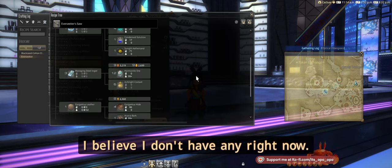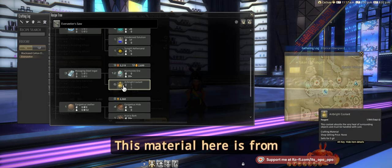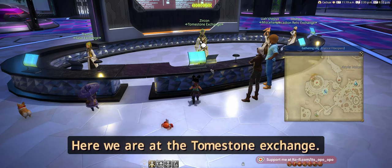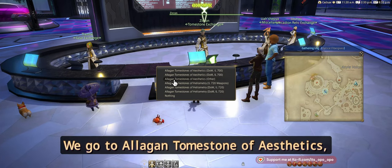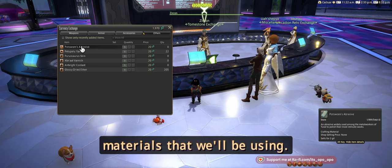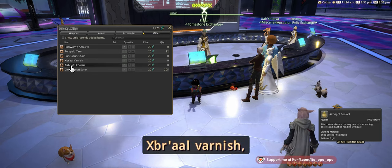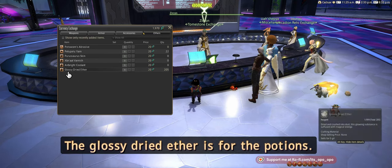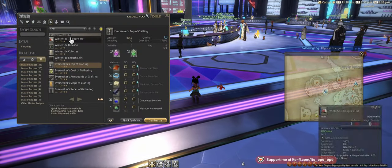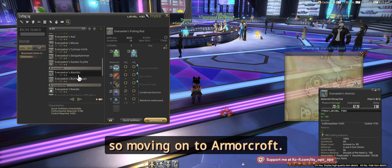Then there's our merengue steel ingot, which could have been made previously from harmonite ore and air bright coolant. This material is from the vendor — here in Solution Nine at the Tomestone Exchange, under Allagan Tomestone Aesthetics > Other. Here are all of the materials: potsworn abrasive, pelu-peli yarn, crewsore skin, jabal varnish, and our air bright coolants. The glossy dried ether is for the potions.